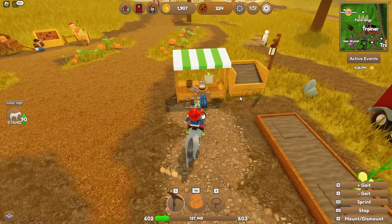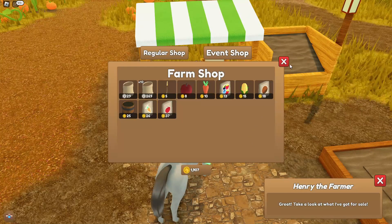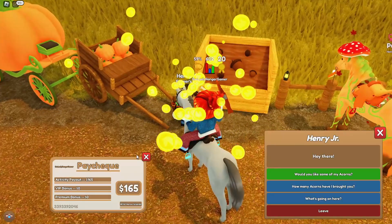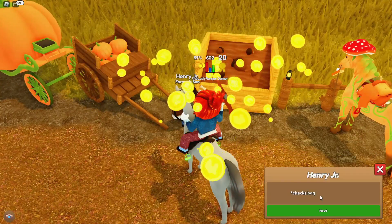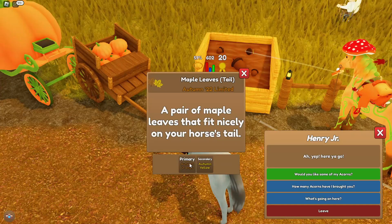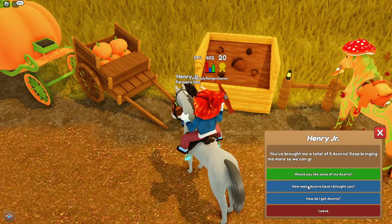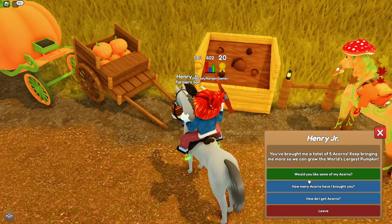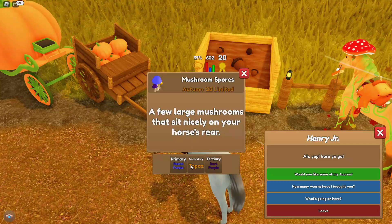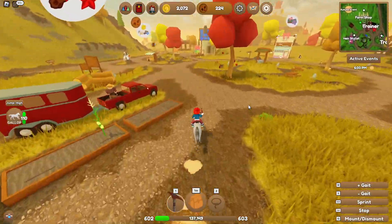You're the farmer! I'd like pumpkin seeds. Oh, we can't get pumpkin seeds? That would have been cool - because then we could grow some pumpkins. I'm going over to this strange guy, Henry Jr. A pair of maple leaves - what am I doing? The maple leaves tail - I don't know what this is. I don't want my horses to have mushrooms on them. I don't like mushrooms, simple as.